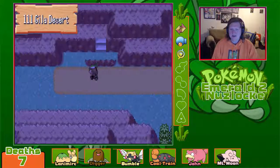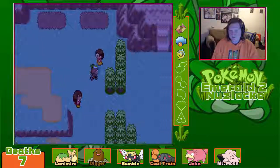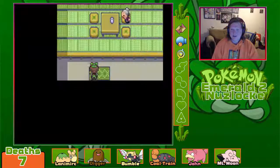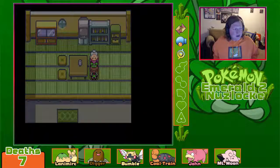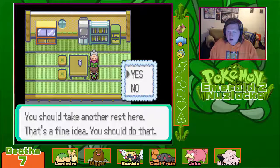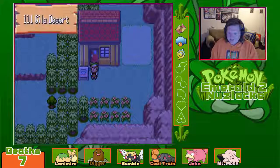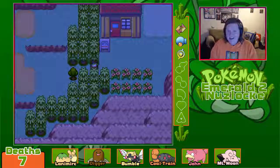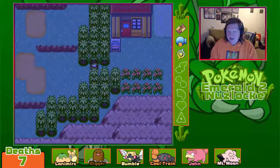Okay so that's literally all this place is for — Amulet Coin and White Flute. The ledge has appeared again so I can't go back in there, so there really was nothing in there. Absolutely nothing of value, but an Amulet Coin is kind of cool. I guess we can go and take on the gym.